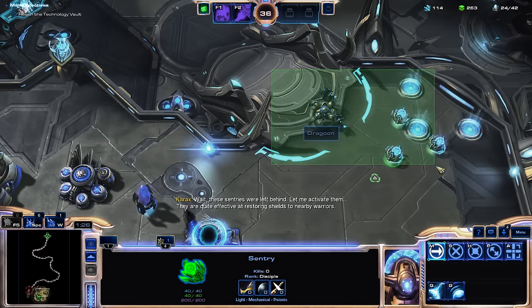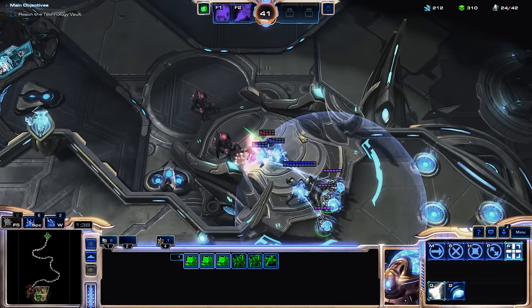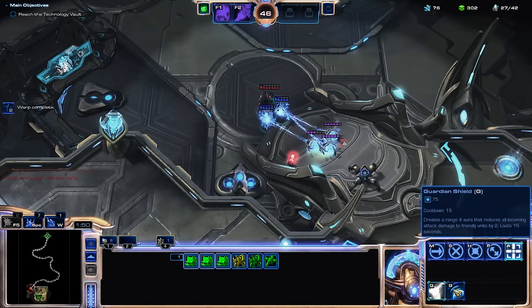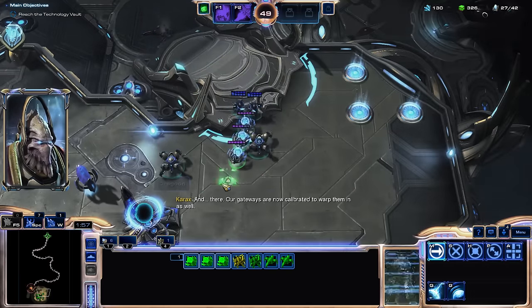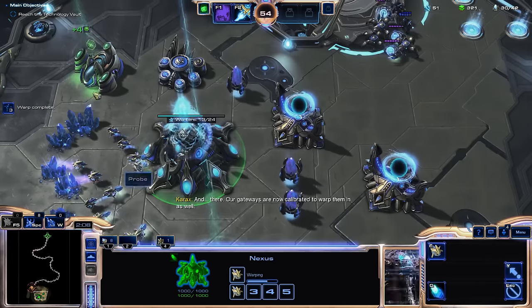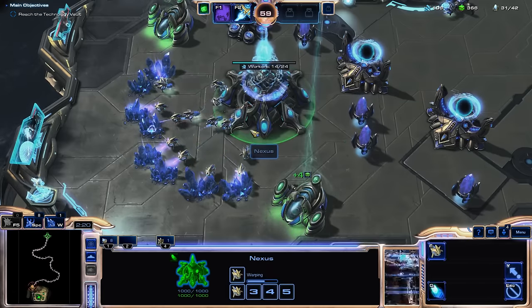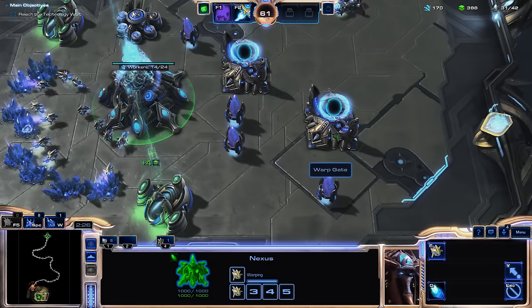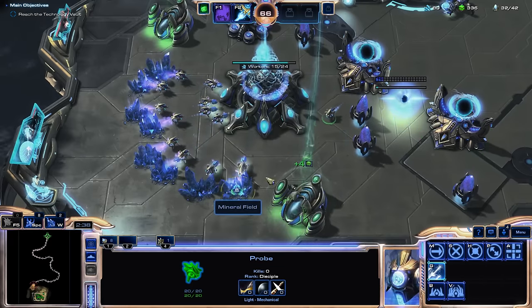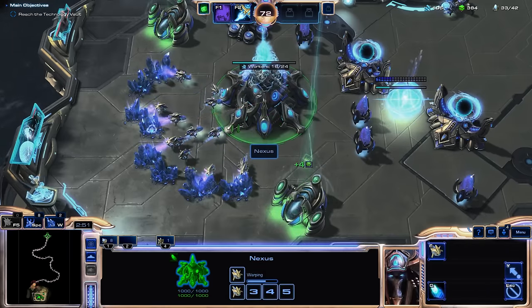These Centurions have nothing but shield recharge and guardian shield. Guardian shield reduces attack damage by two for all friendly units, which is great. Our gateways are now calibrated to warp them in as well. We're not gonna move out for a little bit, by the way. The solar lance is absolutely fantastic for taking out little waves of enemies barreling down your nexus. Our end goal here is to make four gateways and one robotics bay, then chrono the robotics bay. We need to get our upgrades out as well.